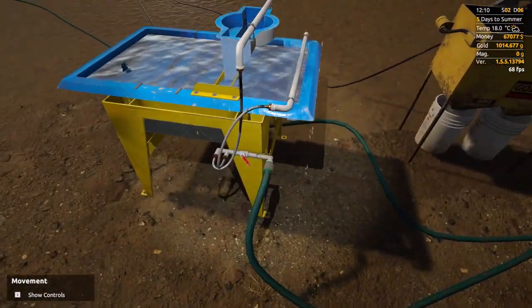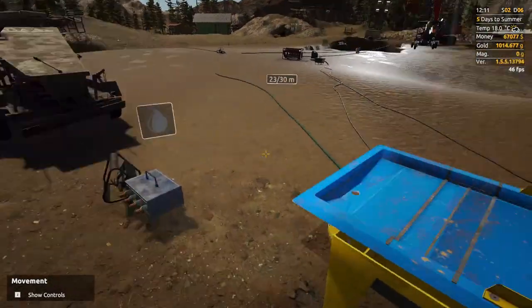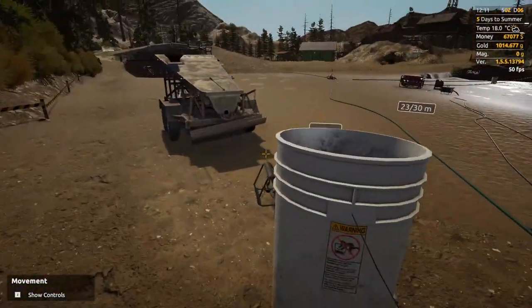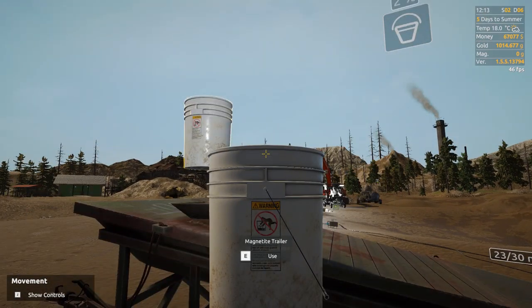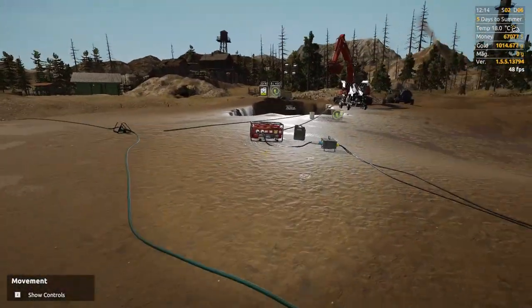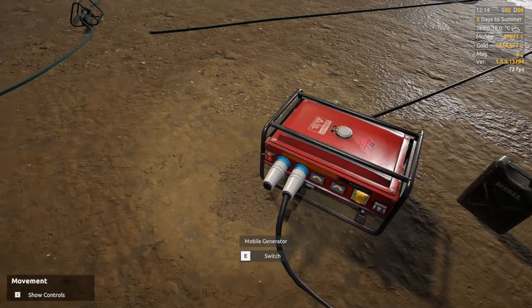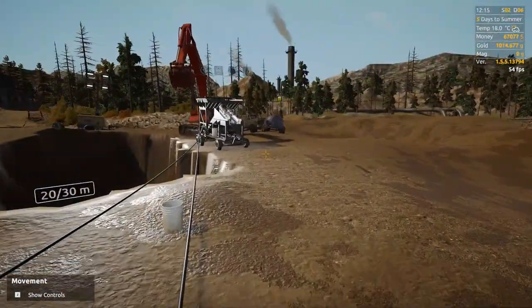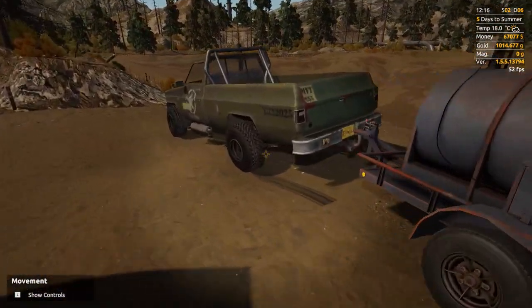Second bucket had 178 grams of gold. With the 250-gram nugget I found, I didn't do that poorly, but not quite the payout I'd like to see. Let's grab the magnetite and take it into town. I want to see if I can get this transferred — if I dump it at the factory maybe it becomes part of my stuff I can spend at the blacksmith. It might just give me money, but we'll figure it out.